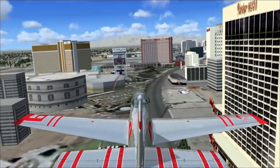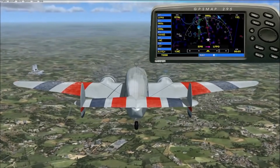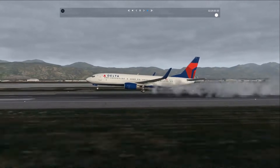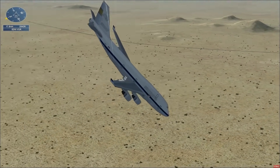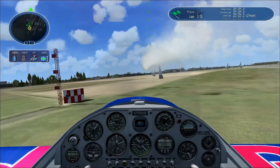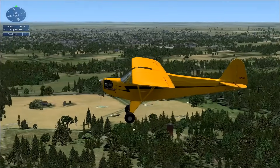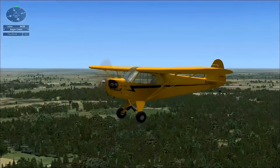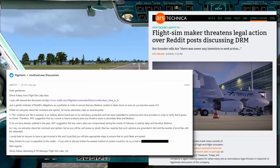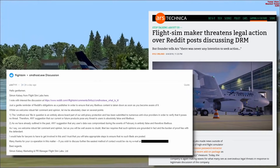Flight SimLabs tried to backtrack on the malware, removing it in a patch, but replacing it with a bug that faked admin privileges on a Windows PC, inserting code that now crashed the game for anyone with an illegitimate copy — also highly illegal. The backlash got even worse. How did Flight SimLabs address this situation? They decided to threaten legal action against Reddit and multiple Microsoft Flight Sim forums, inciting libel against anyone who left negative comments about their software and their company.